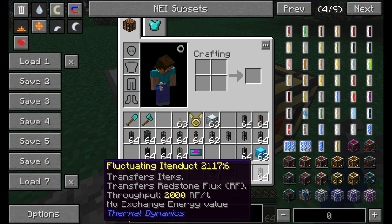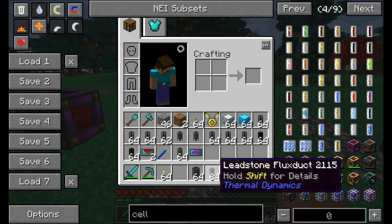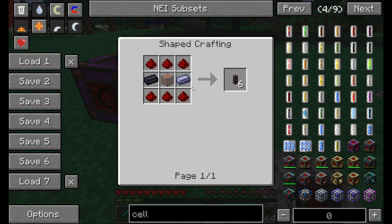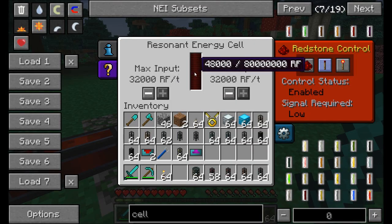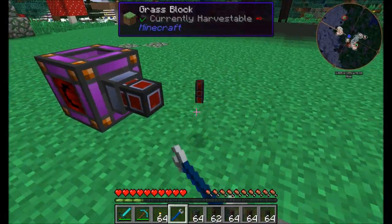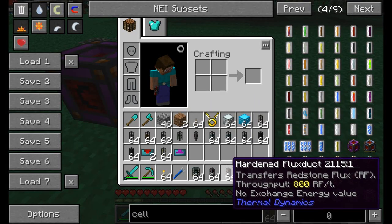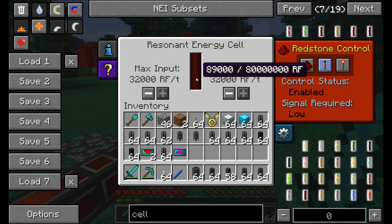That's a good segue into the different types of flux ducts, which transfer RF per tick. There are five types. The most basic is the leadstone flux duct — simple to make but only transfers 200 RF per tick, so really only useful for extreme early game. Once you have better resources, the hardened flux duct made with invar transfers 800 RF per tick.